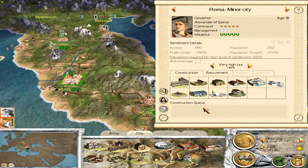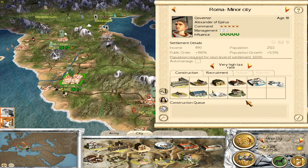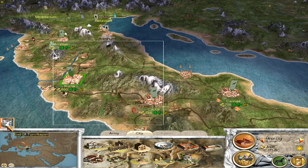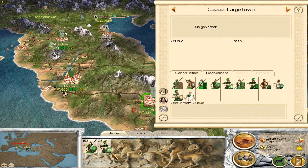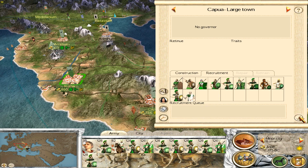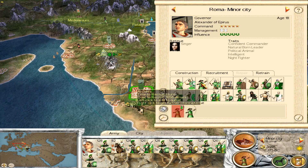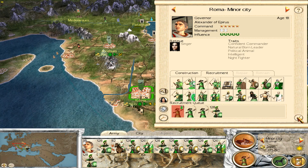We've got our archery range built now. I've got an armour in there. Send that unit over to get retrained. Let's get some archers recruited, maybe three units. Retrain that unit from there.